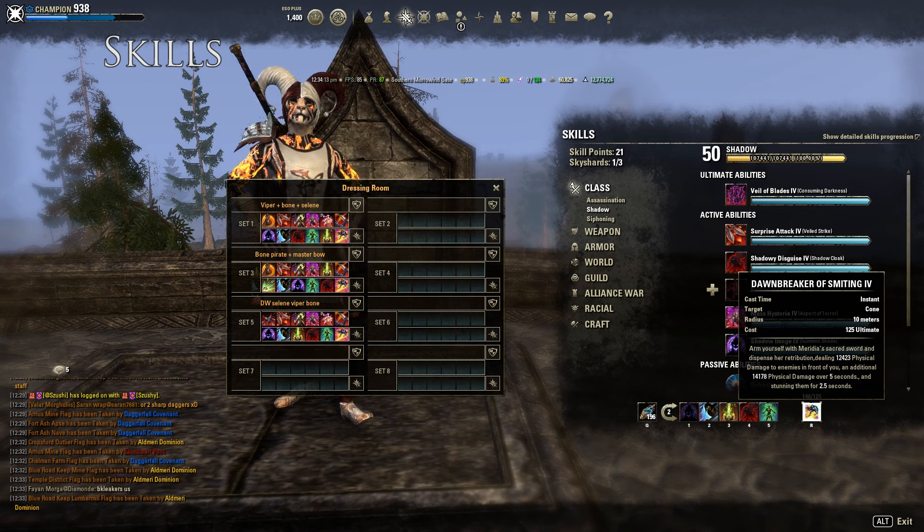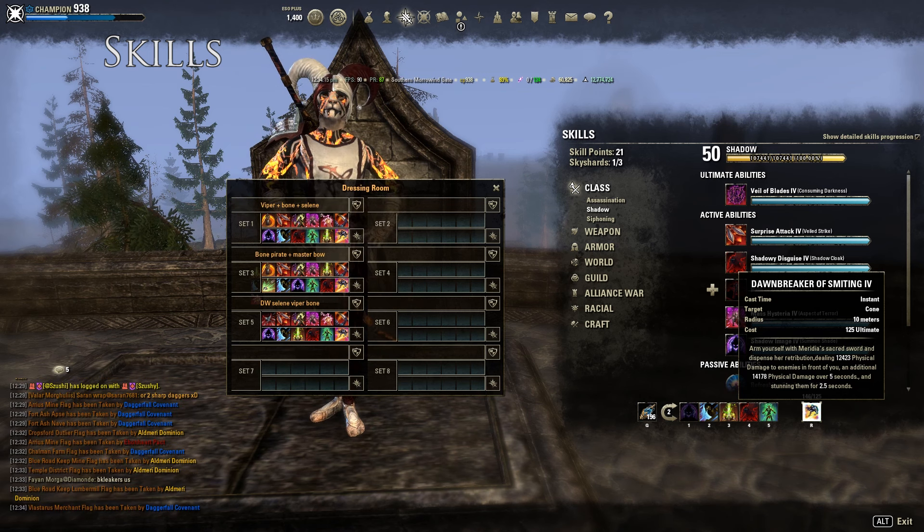Some people even use Werewolf Ultimate to get more regeneration on the back bar — that could work really well as well.